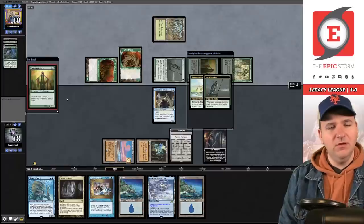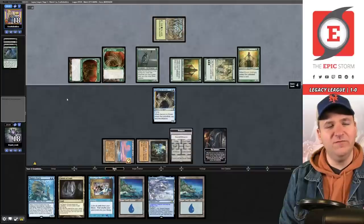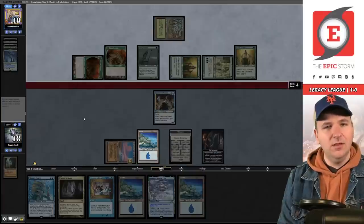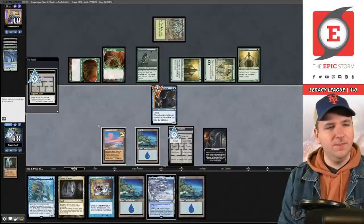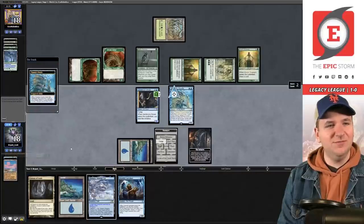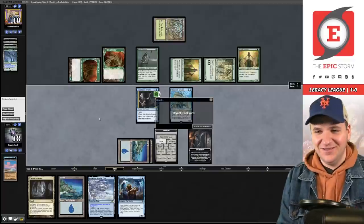Elvish Visionary — they draw two and untap the Nettle Sentinel, which essentially represents a green mana for every spell they play. What could happen if you just pass the turn? They Bestiege my Ancient Tomb — I'm down with that. Grab a basic. We get to untap — we'll Forge for the counters, draw. We Paradigm Shift first and then Oracle. I can't believe I didn't get punished for my Chrome Mox misplay! Game 1 against Elves — love to see it.